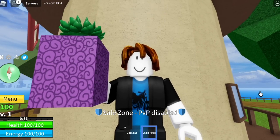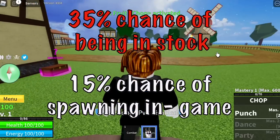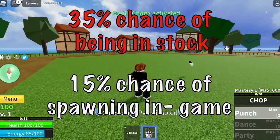So before we start, some info regarding Chopfruit. If you want to buy it in the stock, it costs 30,000 Bellies, or if you want the permanent version, 100 Robux. There is a 35% chance of this fruit being in the stock, or a 15% chance of spawning in-game.